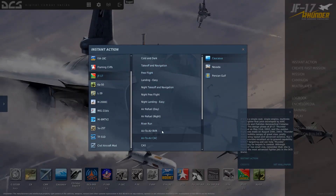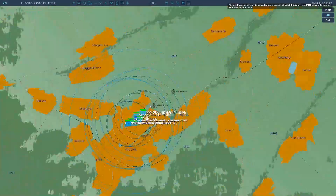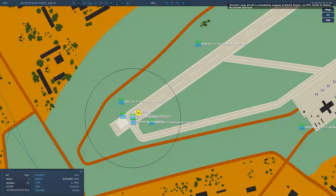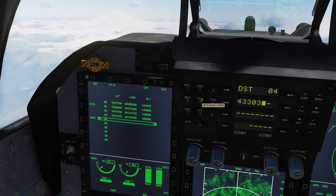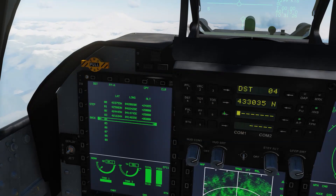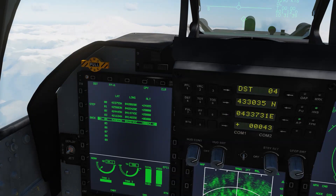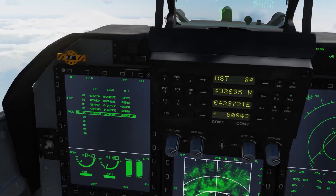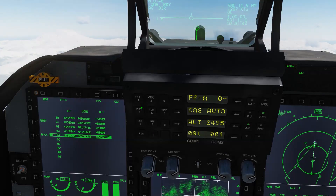Now let's take a look at the C-802AK. This time I will create a waypoint on waypoint number 4. Write down the coordinates from the place that we want the missile to fly to on the notepad. We'll set a heading on the FPA, type in the coordinates, and set the heading to waypoint number 4 on the FPA. Our target is waypoint 4 because we have set a heading to it.